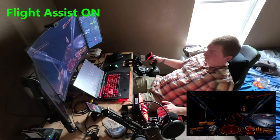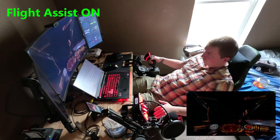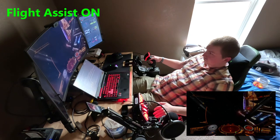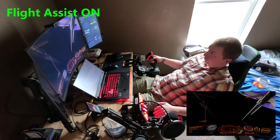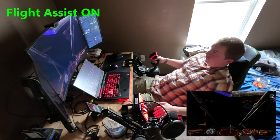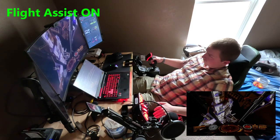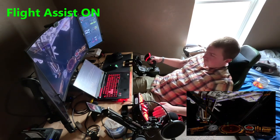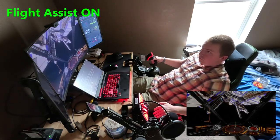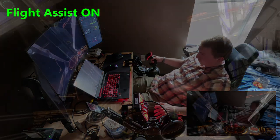With Flight Assist on, all controller inputs must be maintained to keep moving. This offers a level of precision that makes docking and landing maneuvers easier. It also allows for more controllable single maneuvers and for safer handling characteristics around large structures, like ports or planet surfaces. Flight Assist manages maneuvering thrusters for you, making an understanding of them less necessary, though still generally helpful.